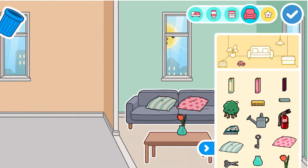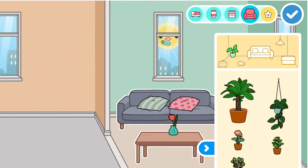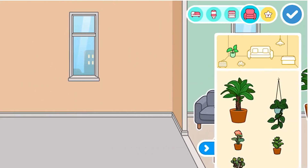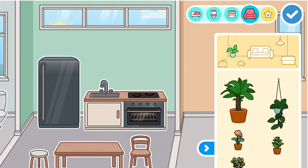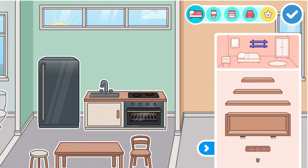You can add other stuff if you want to. I'll add a plant over here — you can add whatever you want to it, but this is what I want to do with my house. Now I'm gonna do the kitchen.